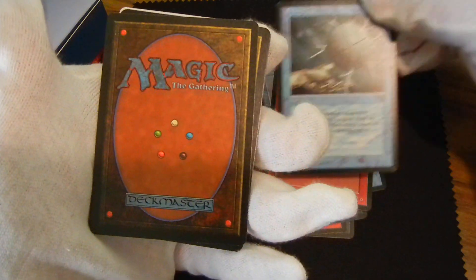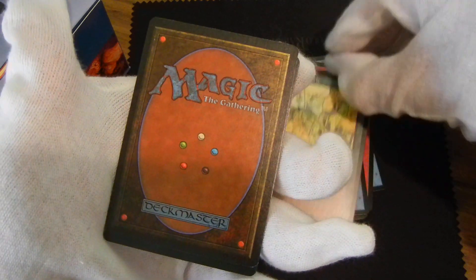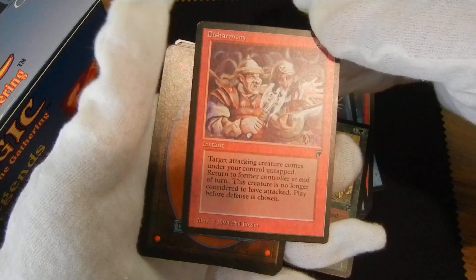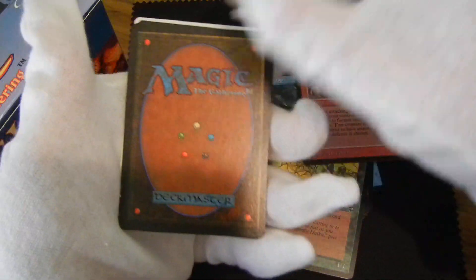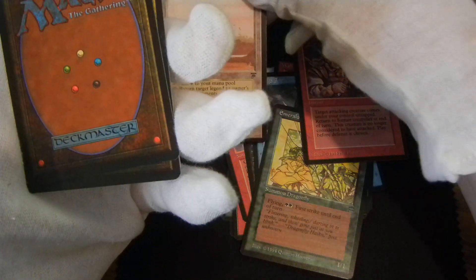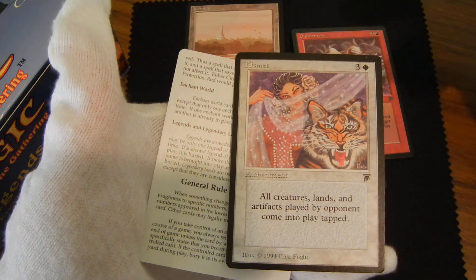Energy Tap. Emerald Dragonfly. Disharmony — pretty good card. Then Caracas. Gerard of the Closed Fist. And another Kismet.